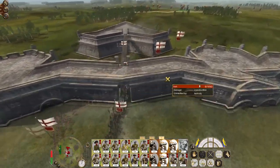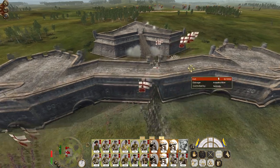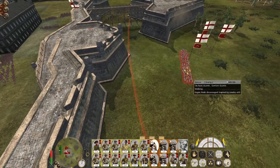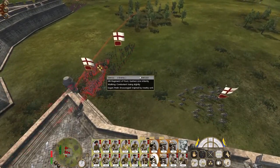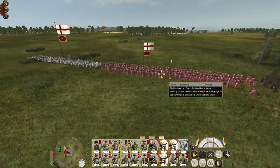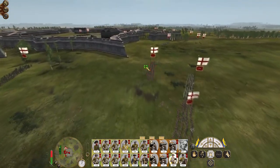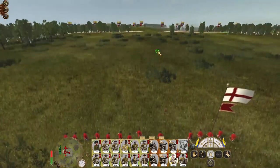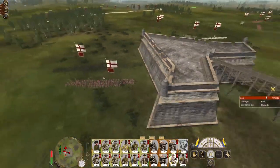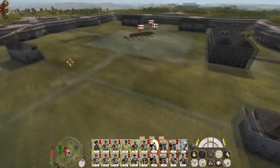Let them get out of the city in reasonable numbers before reducing time compression to watch things happen. Here we go — get all my guns focused. Where's my cavalry? Cuirassiers go out wide. The gunners want to start stabbing people — they're probably going straight for my artillery but they'll have to break through my line to get there. Let's focus my howitzers on the flank because the center isn't going to be a problem.